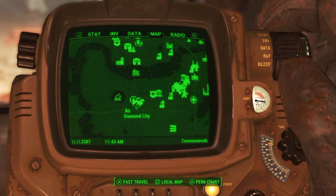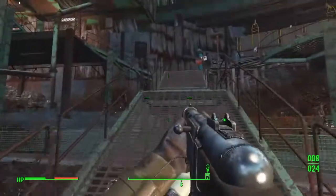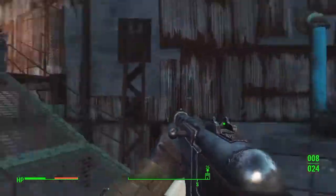Hey everyone, I'm Sift here and today I'm going to show you how to do the cat Easter egg. First of all you want to go to Diamond City. Go up the stairs where it says Mayor. Keep on going up the stairs and then go left.